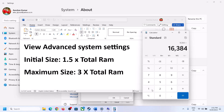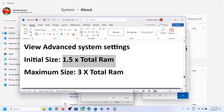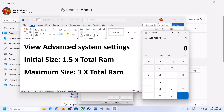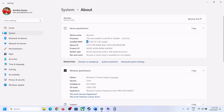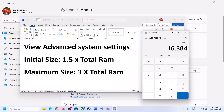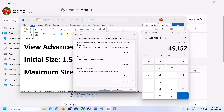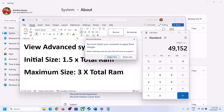So the initial size is 1.5 × 16,384 = 24,576 MB. For the maximum size, the formula is 3 times your total RAM in megabytes: 3 × 16,384 = 49,152 MB. Enter these values, click Set, then click OK, Apply, and OK. Make sure to restart your computer after this.